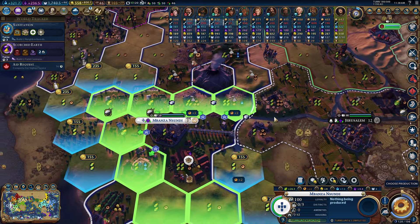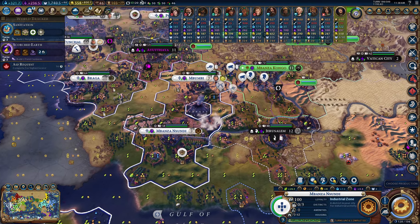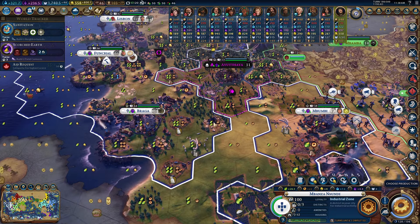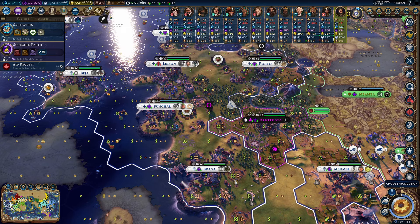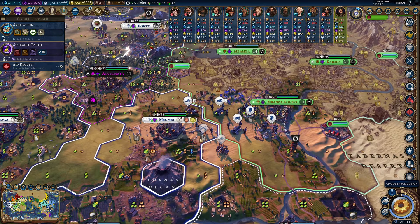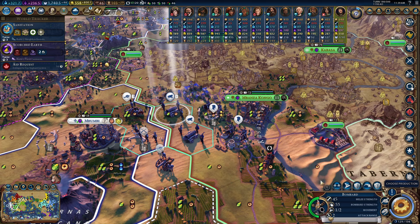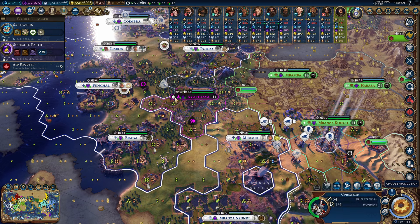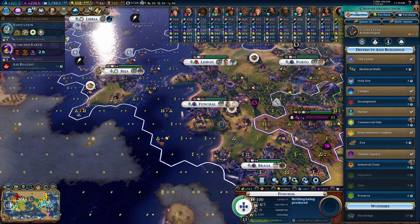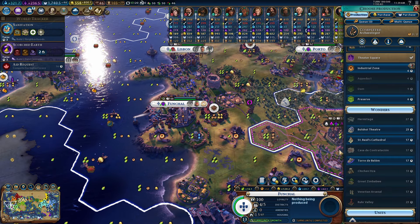I think the way we can do that is start building industrial zones to really try and get some production powerhouses going in our empire. It's going to be really important that we have a good amount of production going in a lot of our different cities to potentially get rocketry down as fast as possible and launch the satellites.